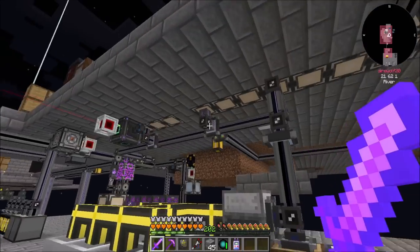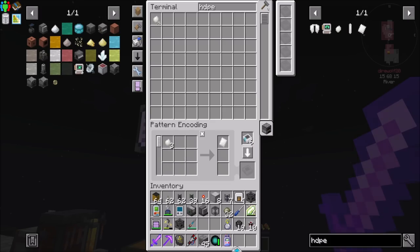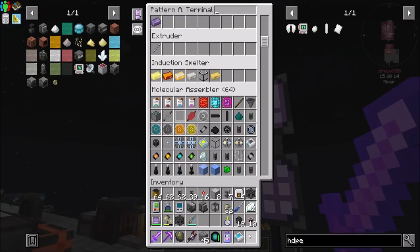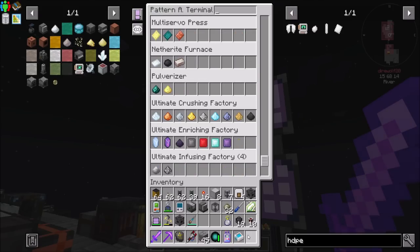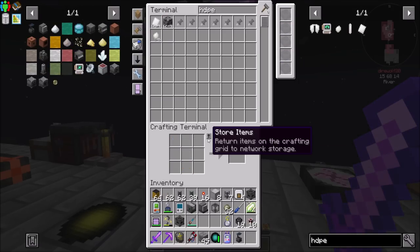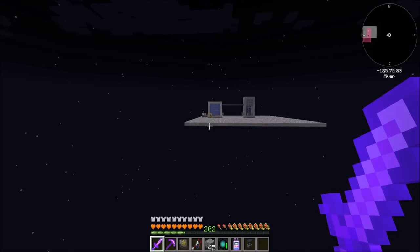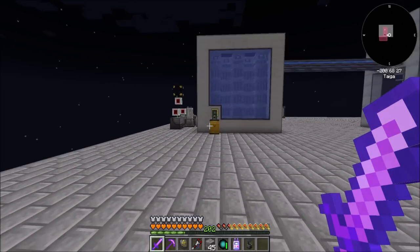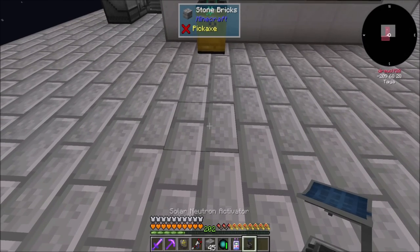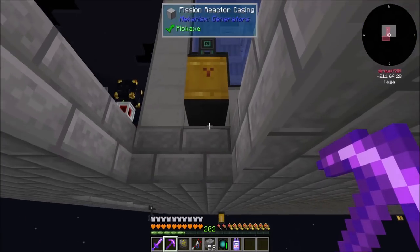We've got a silly amount of them. I know I can go the enrichment chamber recipe — we've got an ultimate enriching factory, that'll do. And that means solar neutron activator should not be a problem. Back to this guy, and at some point I'll do the plutonium thing if I need to — I know you need a little bit of plutonium sometimes.